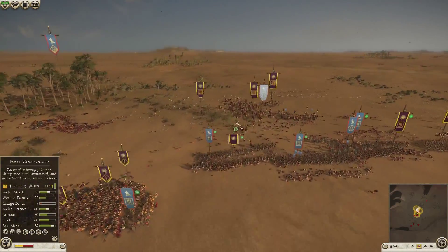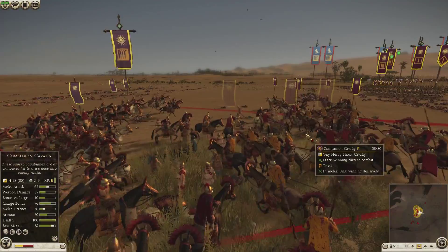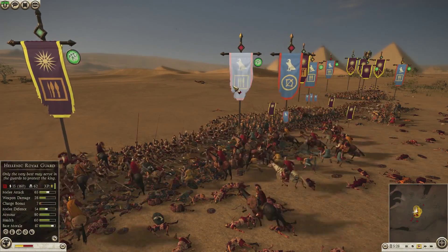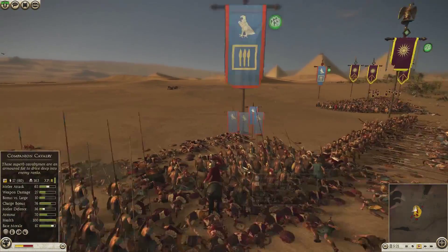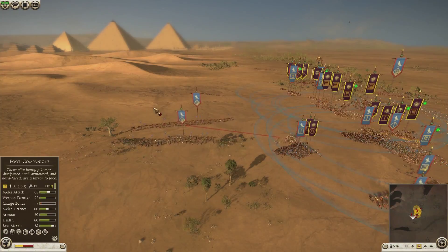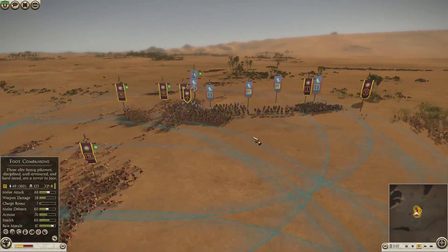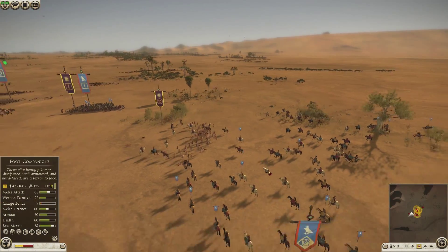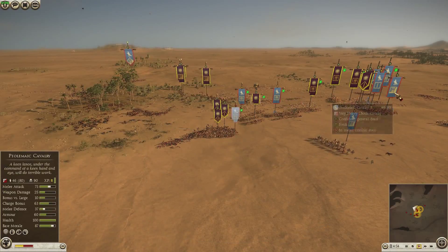I smash them quite quickly. His Cretan Archers are getting badly smashed and they route. I attack the rear of two units to get them to stop damaging my pikes. Companion Cavalry accidentally go into the back of a pike unit. He starts bringing his Tarantines around, so I chase with my Cretans. He brings his cavalry in too — it was meant to be running them down but I kind of messed up. I try attacking his Tarantines with my archers, which doesn't go well.